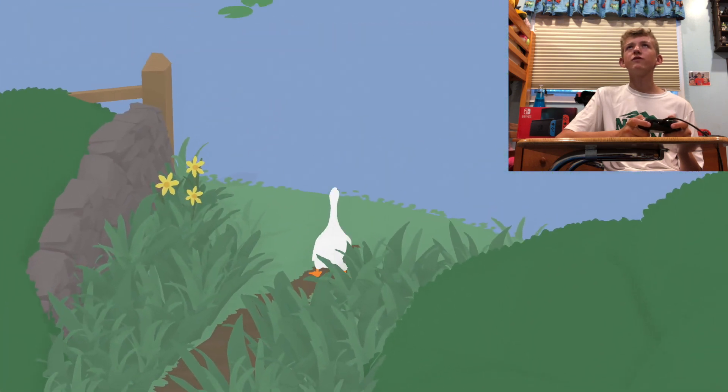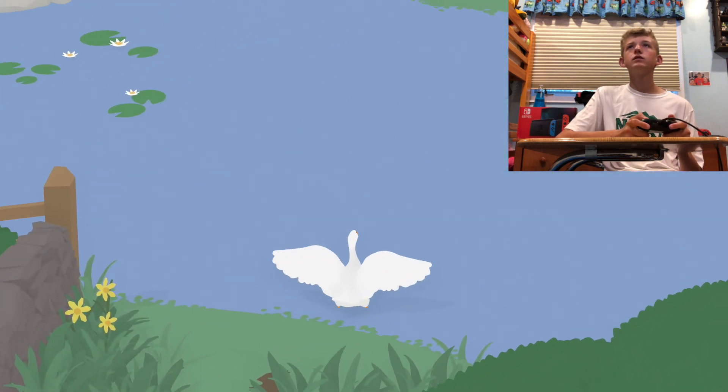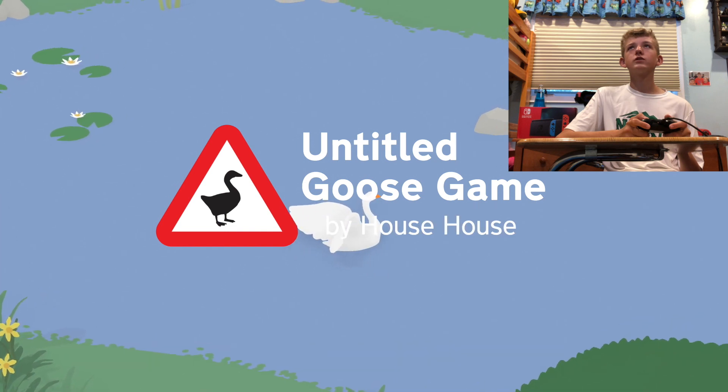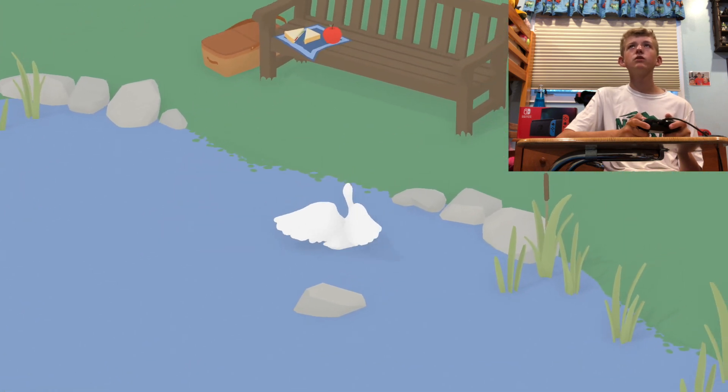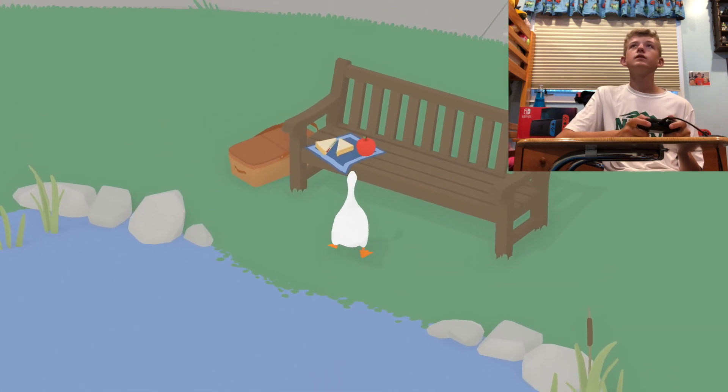Press ZR to spread your wings. Do we fly? Oh, no — we're just going across the water. Untitled Goose Game, House House. Seems cool.